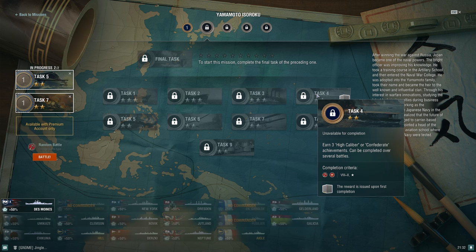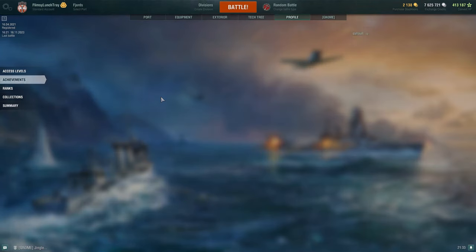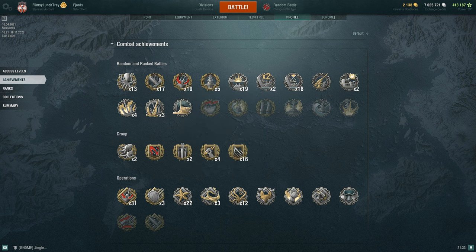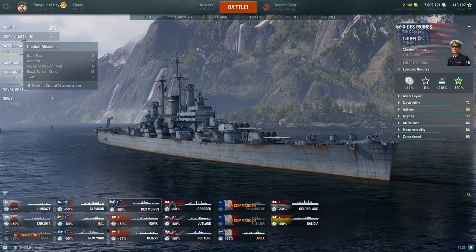For high caliber and confederate achievements: high caliber requires getting damage on four or more enemy ships where damage must amount to at least 30% of the total HP of all ships on the enemy team. Confederate requires damaging six or more ships where damage dealt to each ship must amount to at least 20% of that ship's base hit points. So these require spreading damage around the enemy team, not just focusing one ship.